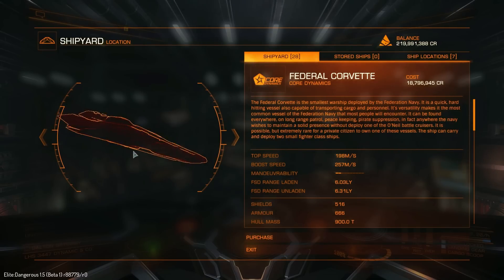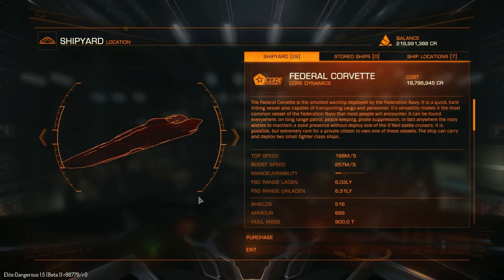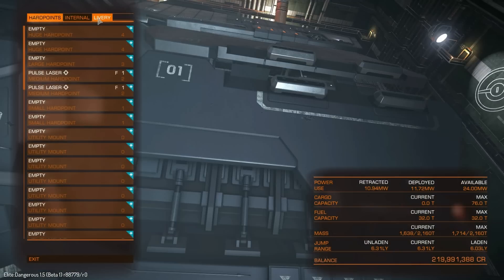I am really liking the look of the stats of this ship so far. I didn't talk about the manoeuvrability, but it is manoeuvrability 2 out of 10 — the same as the Anaconda. Anyway, let's go and have a look in the outfitting department for this ship.